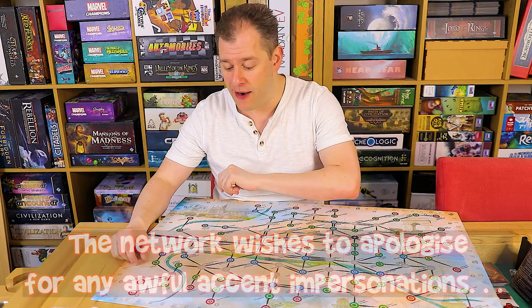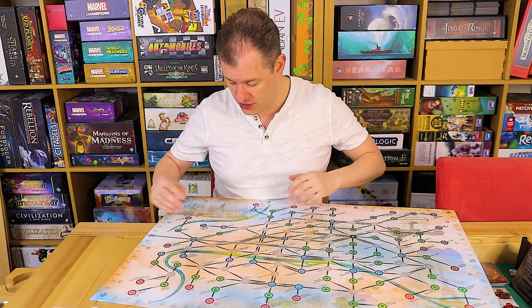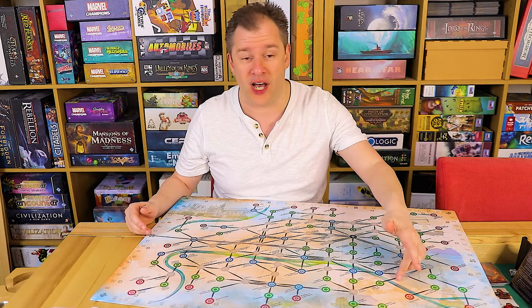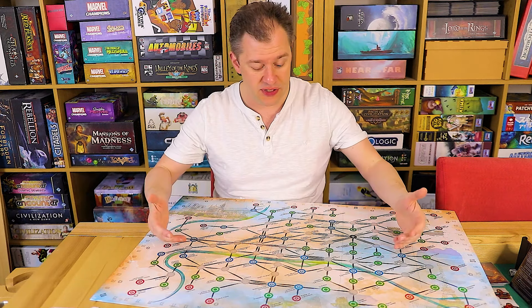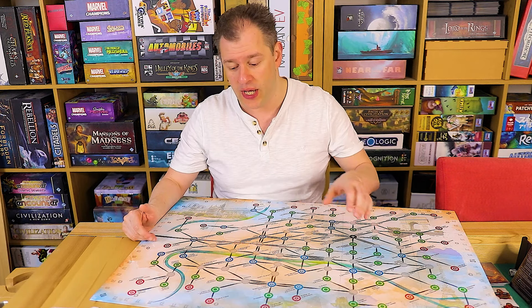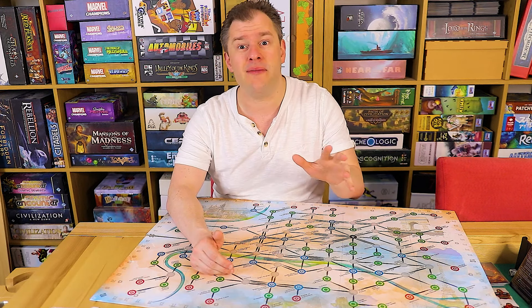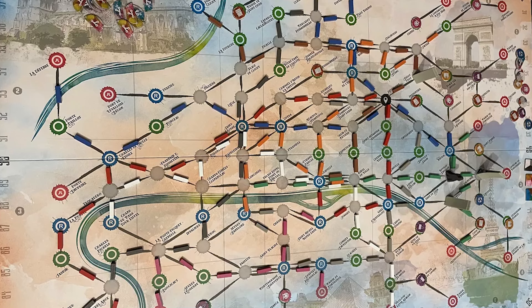Now we come to Paris. The Paris map doesn't quite have the visual appeal of the New York map — there are only very basic watercolor rivers going through it and it's mostly just a fairly linear progression of different stations. The red and blue spots are similar to other maps but slightly more flexible: the blue ones don't score points until you've done more of them, and the red ones can get you two points or a point plus branch tokens, so you can be flexible about what you want from them.